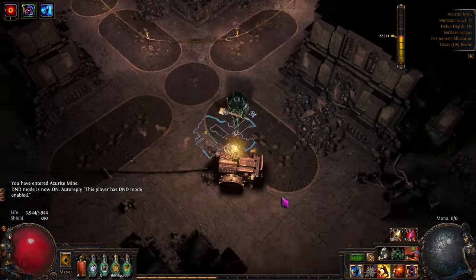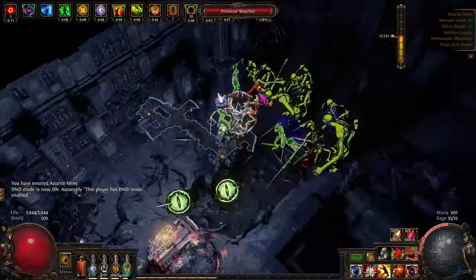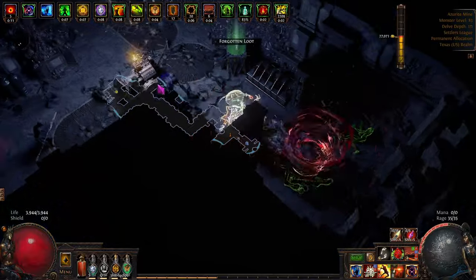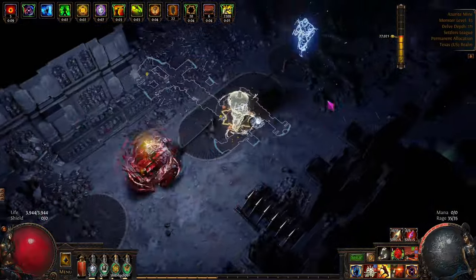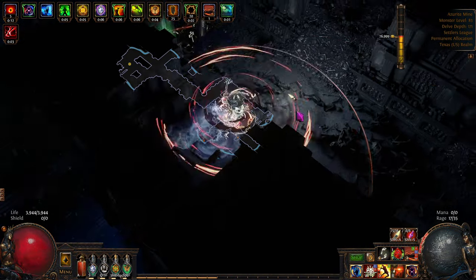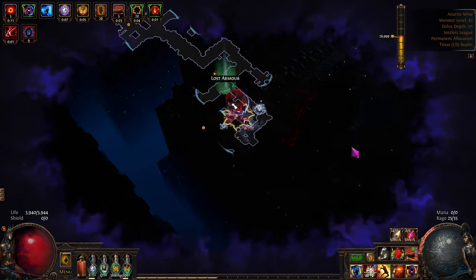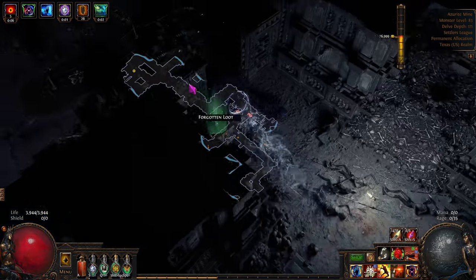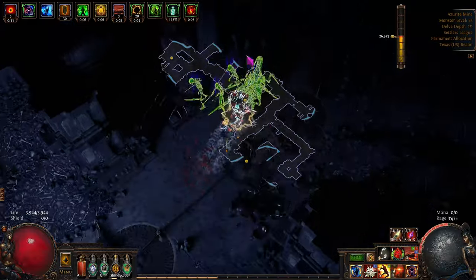If you guys have any questions about this build, it's really easy to make a budget version - like a dirt cheap budget. I should make a video where I just limit myself to 100 chaos. I think 100 chaos should be very easy for anybody by the end of the campaign, just selling vendor items for alterations and then selling those. I think I made 200 chaos doing that - so you'd have to be really not trying hard to not make 100 chaos.